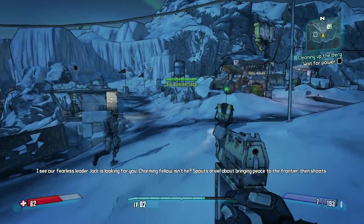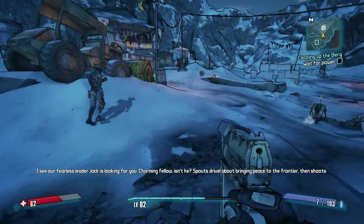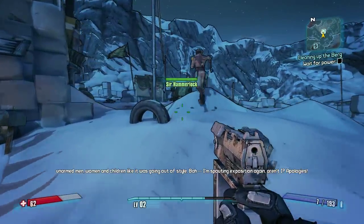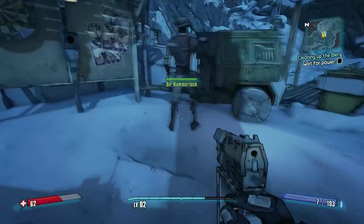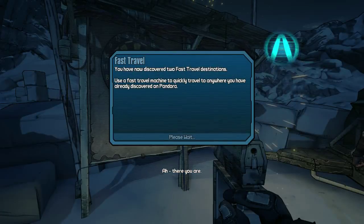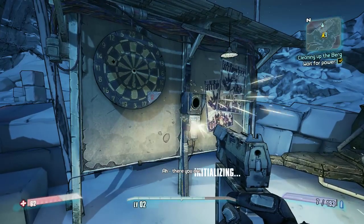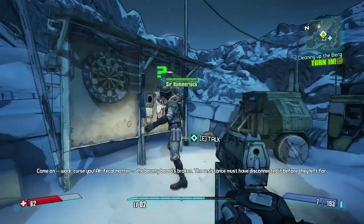I see our fearless leader Jack is looking for us. 'Charming fellow, isn't he? Spouts drivel about bringing peace to the frontier then shoots unarmed men, women, and children like it's going out of style. I'm spouting exposition again — my apologies!' Oh man, tell me how you really feel. Oh, this is the little board where I'll gather like little missions or whatever. You have now discovered two fast travel destinations — use a fast travel machine to quickly travel to anywhere you've already discovered on Pandora. Sweet. Oh look, it's like World of Warcraft.